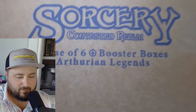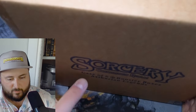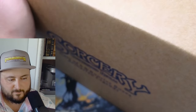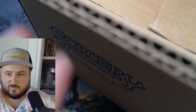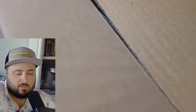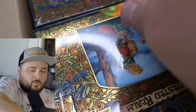Things are about to get really degenerate — we're going to open a whole case of Arthurian Legends. We're going to try to see if I'm right about the collation of foils, especially the ordinaries. We're going to see how many unique foils we get in the case and what the spread of elites and uniques looks like.